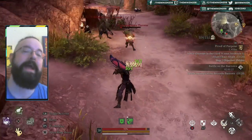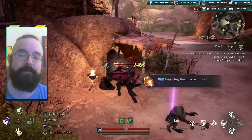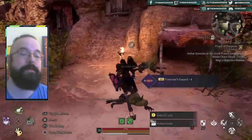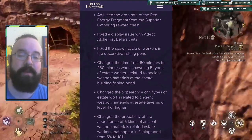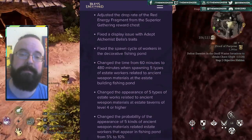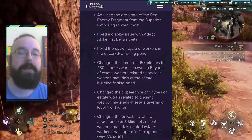I'm barely out of bed and it's already been an emotional rollercoaster. Patch notes for changes on April 1st are up, so let's have a quick look at those. When the patch notes were first posted, it included the point: adjusted the drop rate of the red energy fragment from the superior gathering reward chest.